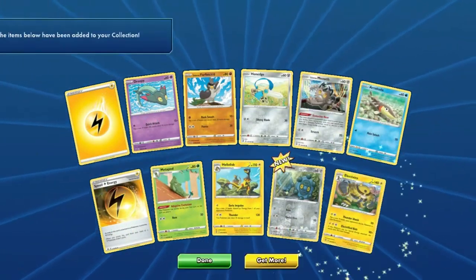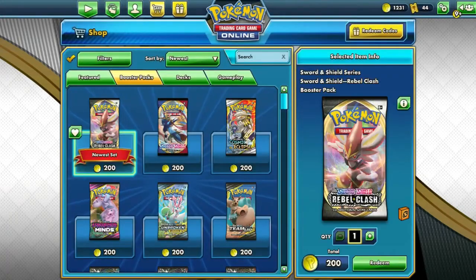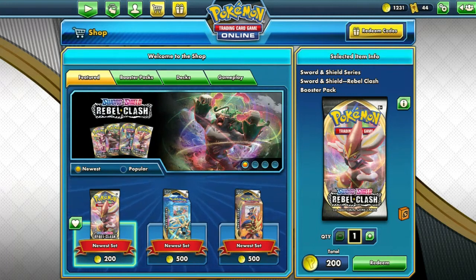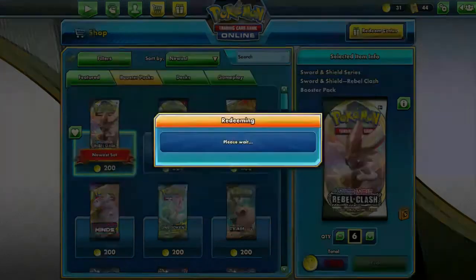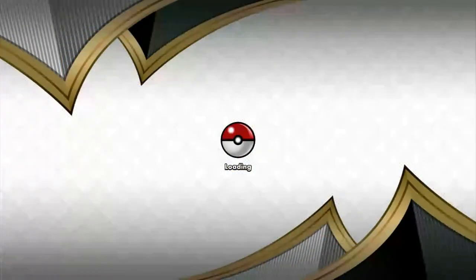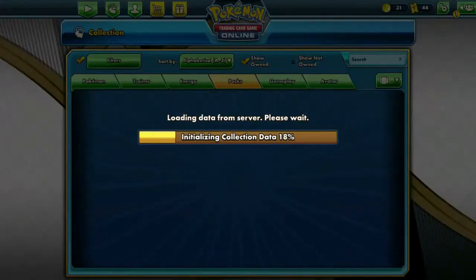We should have four Speed Lightnings at least. Let's pick up a couple more packs — nothing's going to wow me, it's just theme decks. All right, let's cash in, let's get six more packs, let's see what we can do.